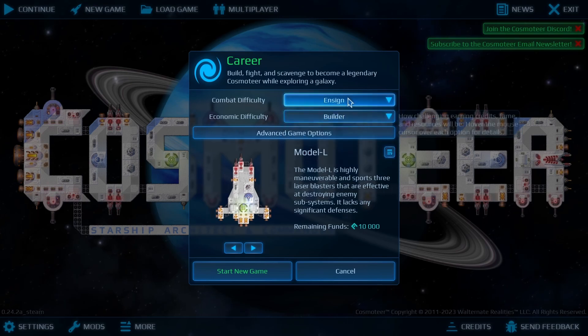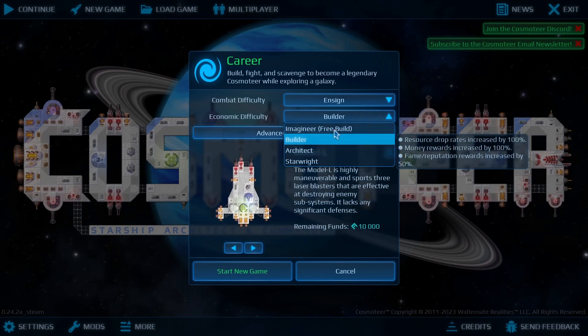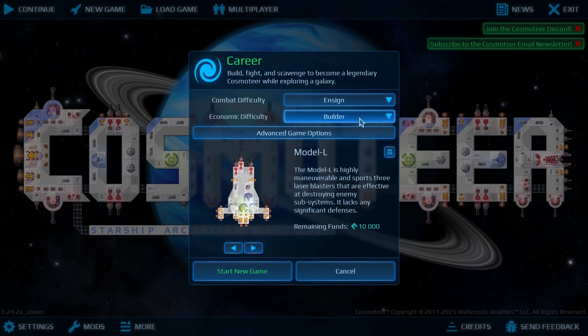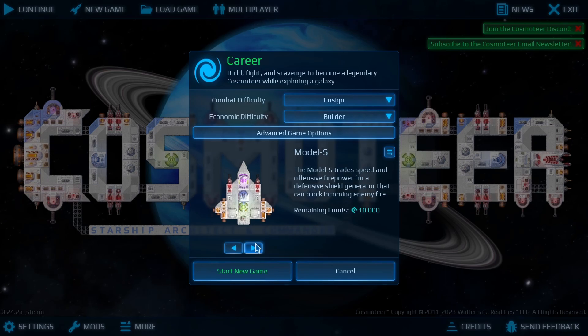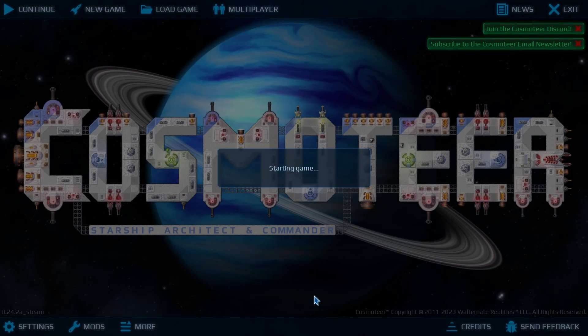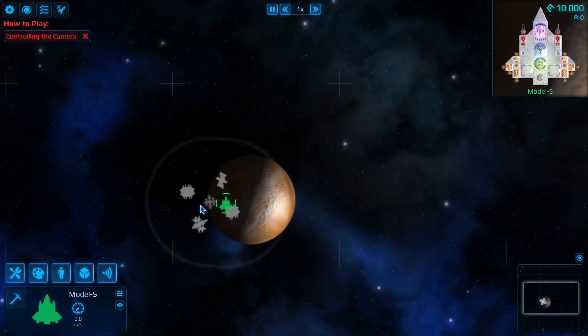I'll go with the Ensign difficulty because I don't want to die right away on a first mission. That's the Economic Difficulty - I'll keep that on Builder. No advanced game options. We can choose our Starter Ship; I don't remember much about it, but I'll take this one and jump straight into the galaxy. That was the description of the starship architect.